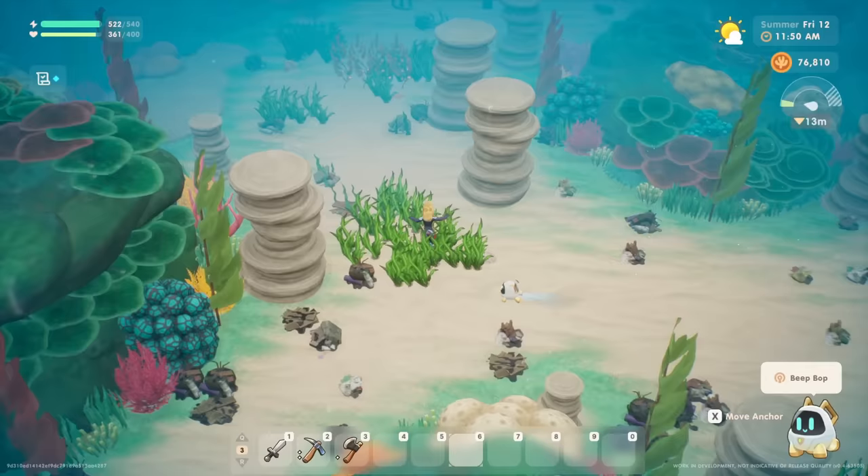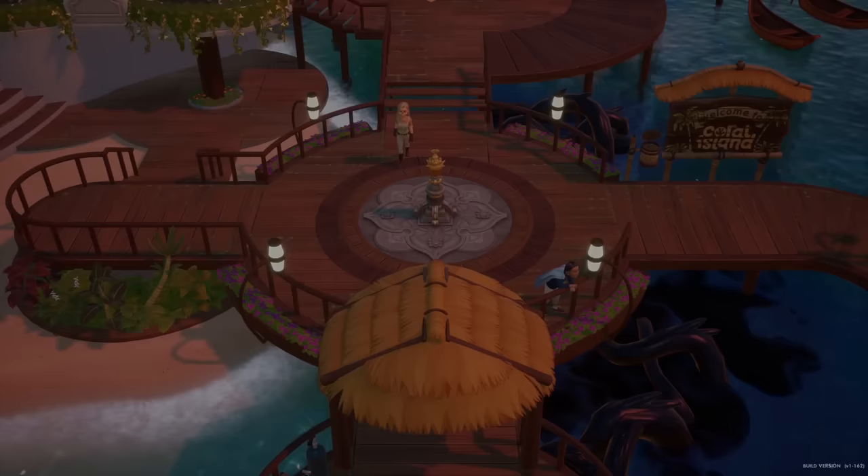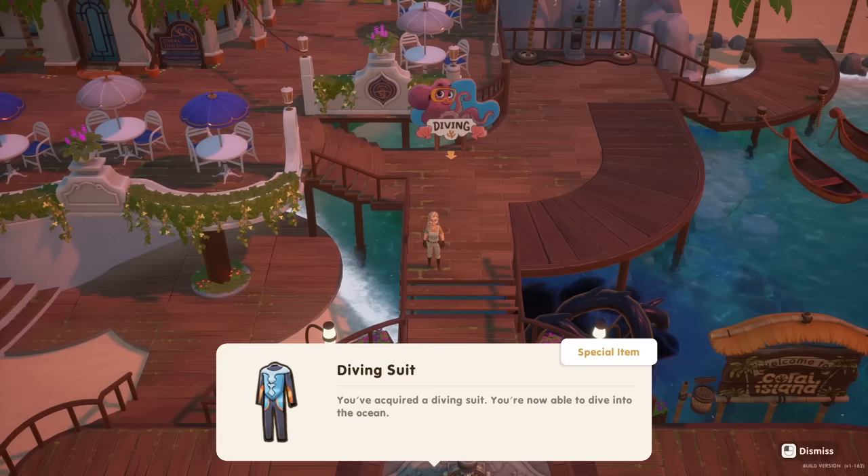When you first start playing Coral Island, you actually won't be able to start diving right away. You'll have to wait until spring day 8 for diving to become unlocked when you receive a letter in the mail from Ling, the head of Starlet Laboratory. You will have to visit the diving pier south from your farm at the beach to conduct an on-site test and acquire your very own diving suit, from which point you can return to the ocean at any time.